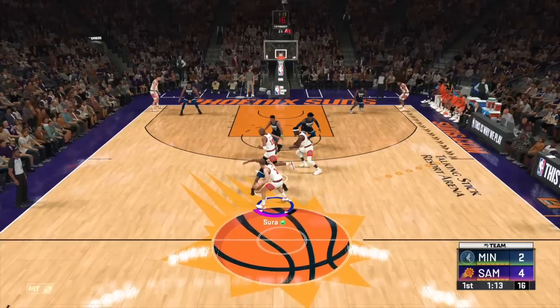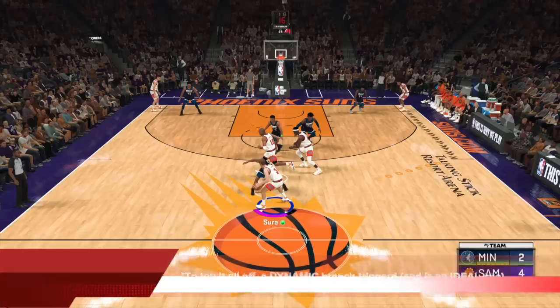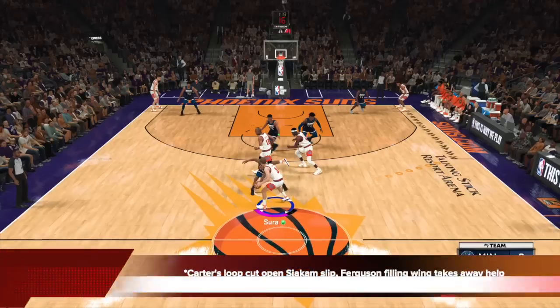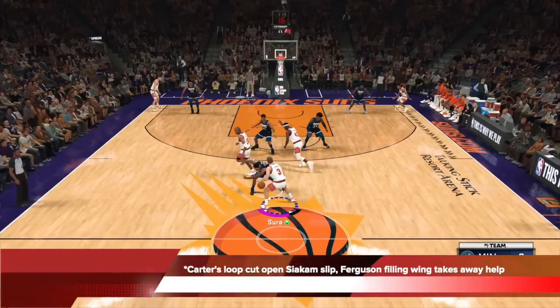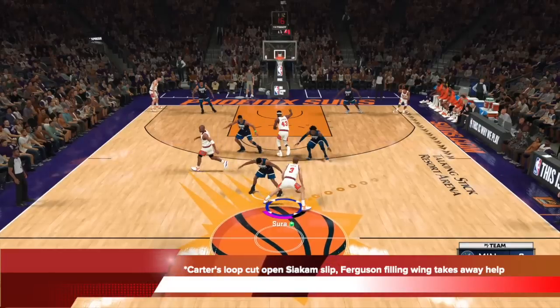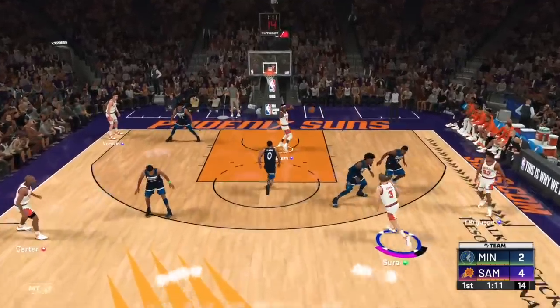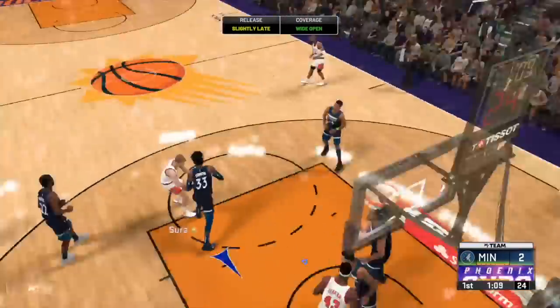And as that happens, to top it all off, a dynamic branch triggered as I run pick and rolls — and all of the Clipper ones are the most ideal, best ones. You can see Carter doing a loop cut, Siakam is going to open up the slip, and Ferguson is going to fill the wing coming up from the corner. So as Siakam slips, the corner defender can't really help. This was all organic and based on what I called and the adjustments I made during the possession. I just have to read and react to it, and if I make the right read, I'll get good results. That's the key of a freelance.